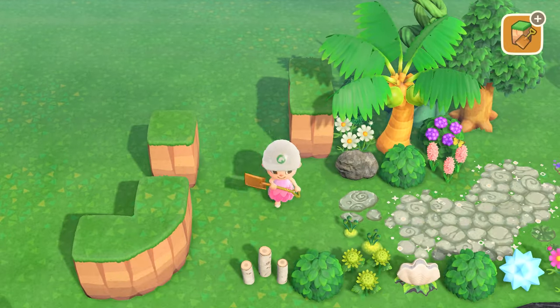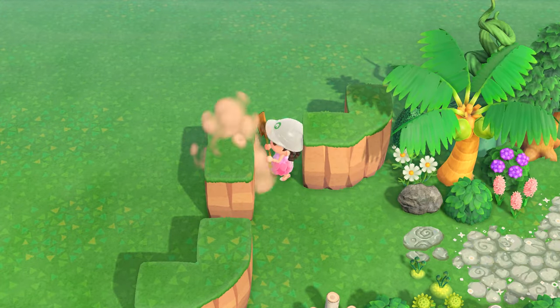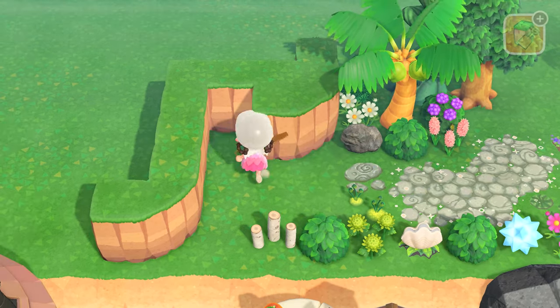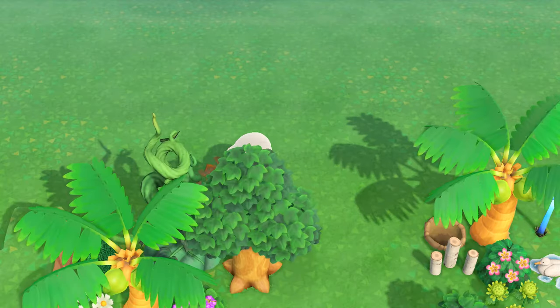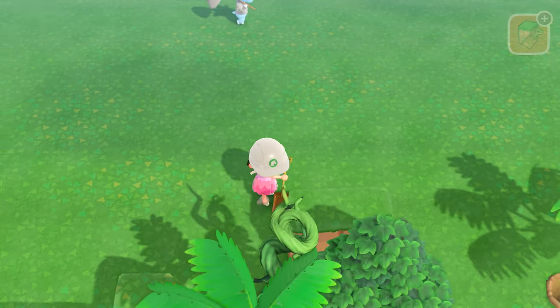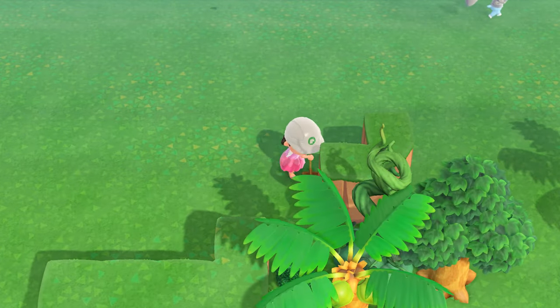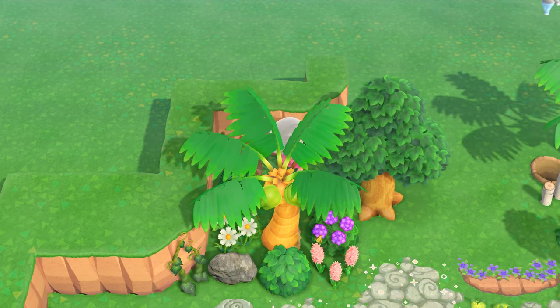The three villagers I want to get for this island are June, Cleo, and hopefully Tangy if I find her. The last villager I have no idea who to pick, but if you have any suggestions let me know in the comments. All of the codes that I used for this video will be listed in the description below, and I will be making a video later on with all of the design codes I used for this island.